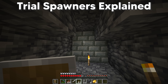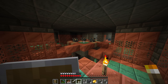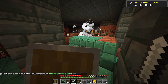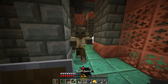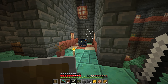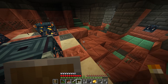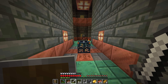When you arrive at the trial chambers you'll find corridors as well as larger rooms, and within these you'll find trial spawners. Trial spawners are the new type of spawner found only in the chambers — they spawn mobs in waves. The number of mobs that spawn changes depending on whether you're fighting solo or with friends. When you cycle through all the waves and defeat them you'll be rewarded with loot, including the new trial key, which I'll talk about in the next section.